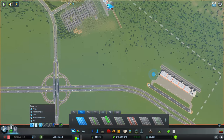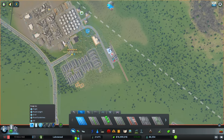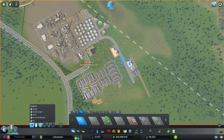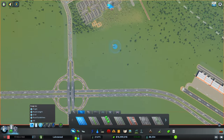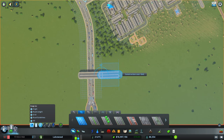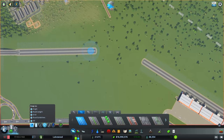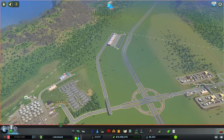I don't want the four-lane collector road connected to the two-lane local road that's part of our oil industry, as that would put more traffic into the oil industry than we really need. So instead we're going to make a little overpass right over here and then have these two roads connected up.